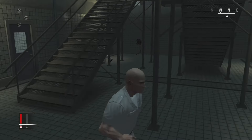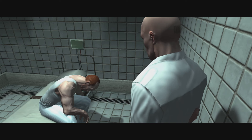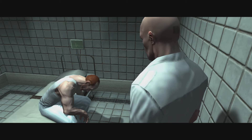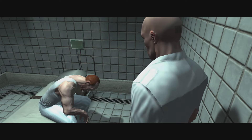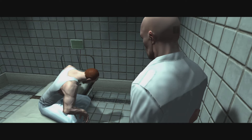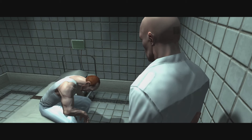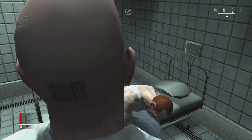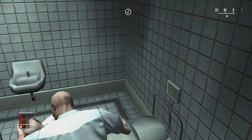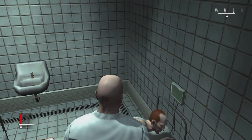Agent Smith recognizes 47: 'I should have known — sedating me, psychotropics, the things they've done. Figures they'd send you to clean up my mess.' 47 responds: 'I'm getting you out of here.' Smith: 'They'll never let me out alive.' Here we'll give him the experimental drug that'll make it look like he's dead, and then we'll basically revive him right at the end of the mission — that'll be the last thing we do.